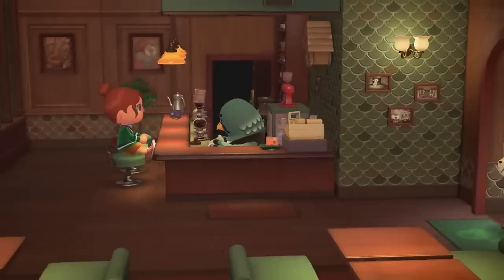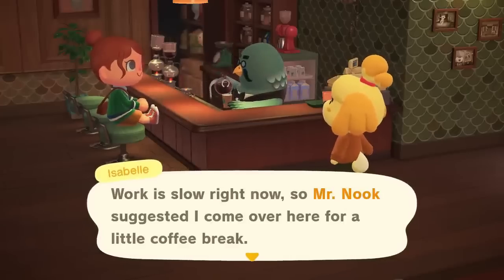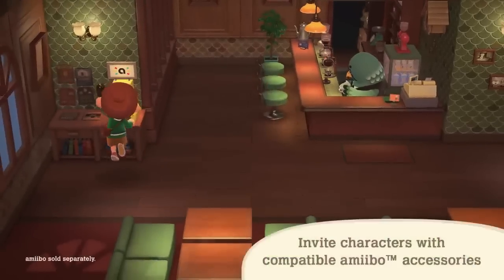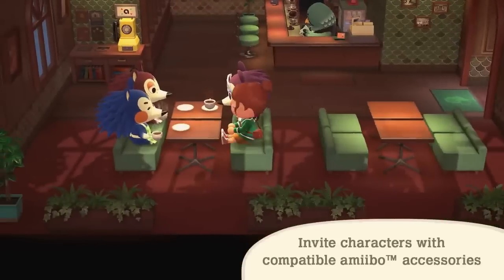The Roost cups have little logos on now whereas in previous games they were just plain. You can relax and get a coffee with your friends and special characters will visit the Roost. And now there is even amiibo compatibility so you're able to scan amiibo cards or figures onto your Switch and invite characters over to the Roost to hang out. And sometimes they'll even bring their own friends along.